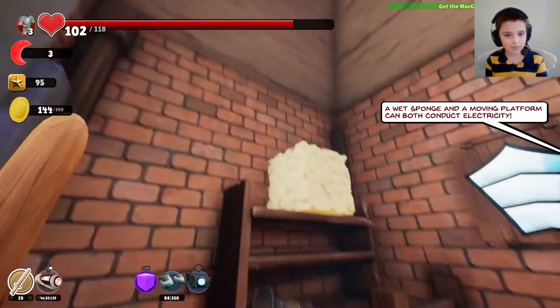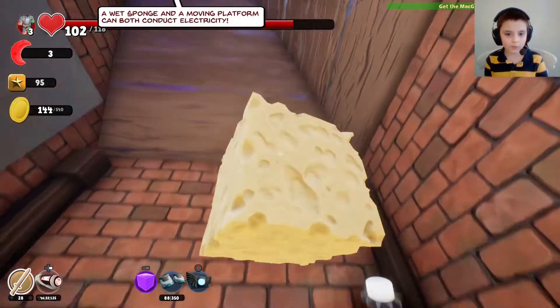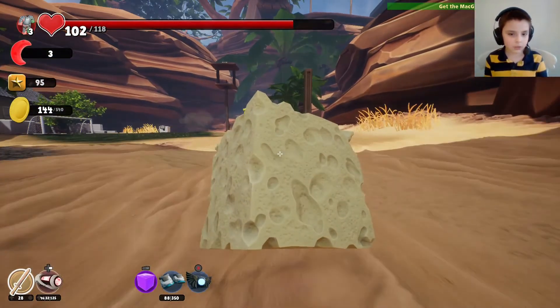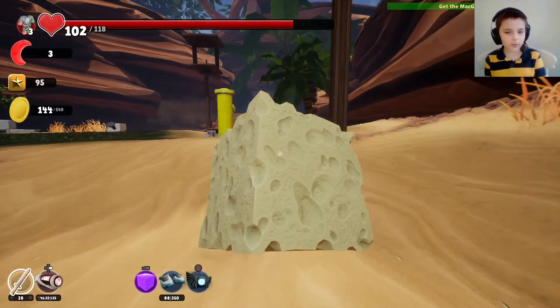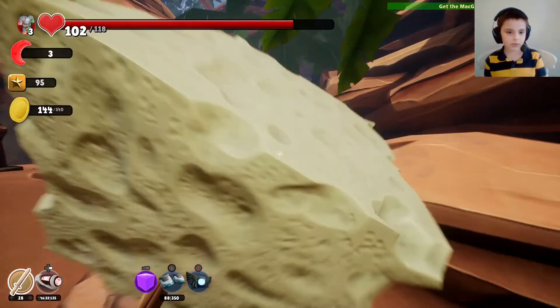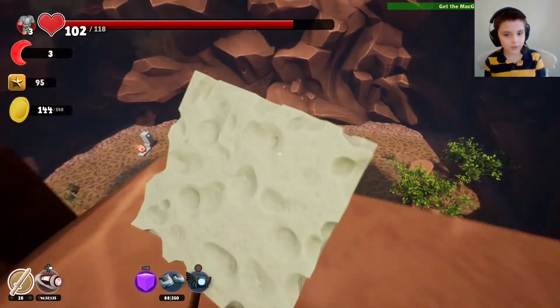We will need some more things to conduct the electricity. So we all get two things — a wet sponge, and I will get something else which is a bit more secretive.